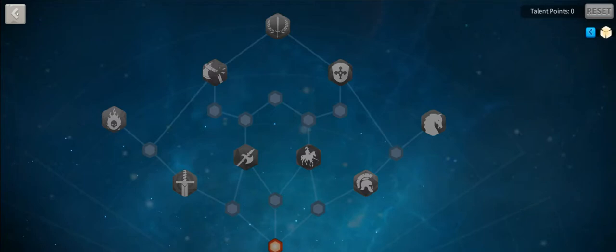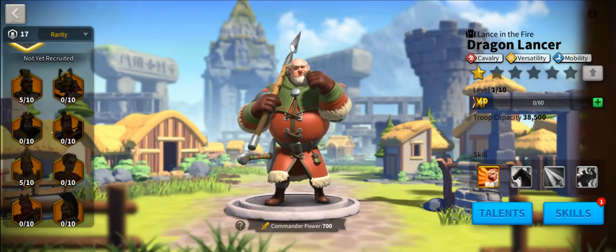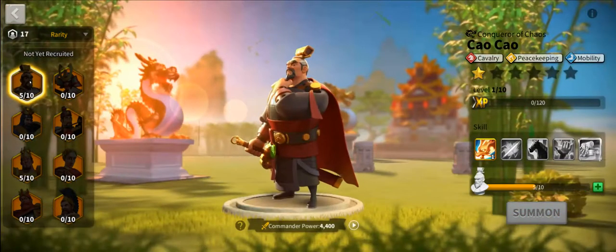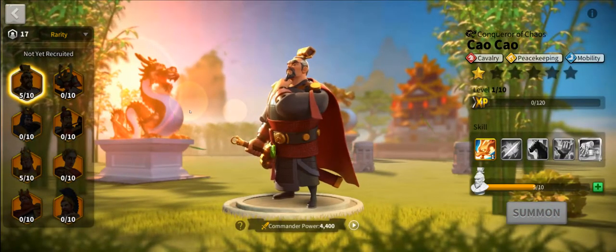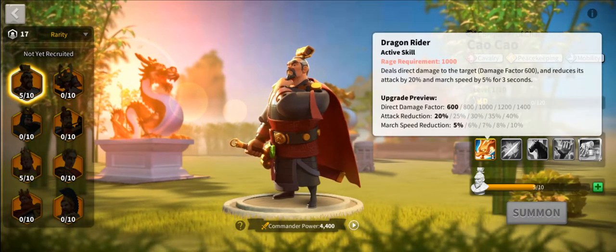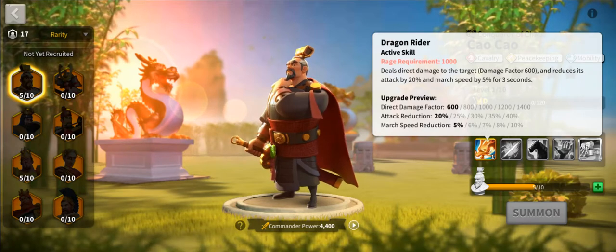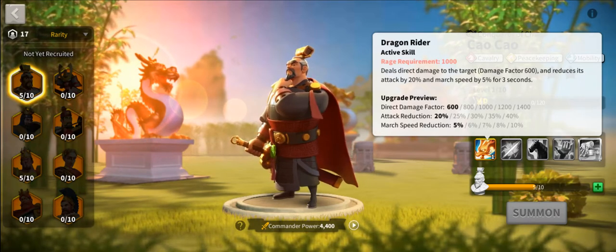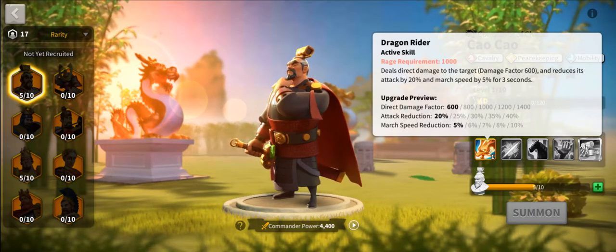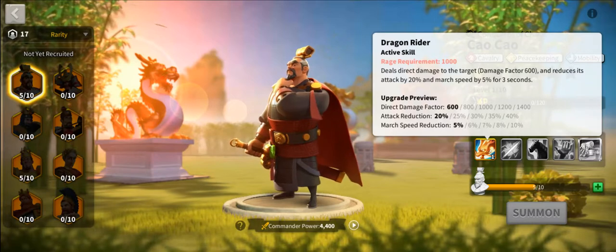Now let's look at the commanders and see if that actually works out. The first cavalry commander we need to look at is Double C, or Tau Tau. His first skill, Dragon Rider, does big damage but also has attack reduction — a common theme in that debuffing realm — and march speed reduction, which is a little bit of stickiness we haven't seen yet.